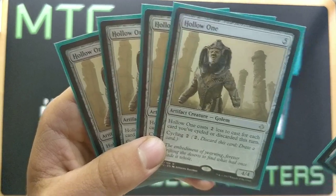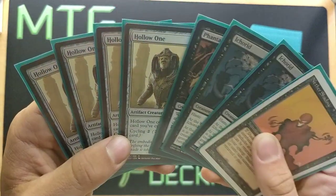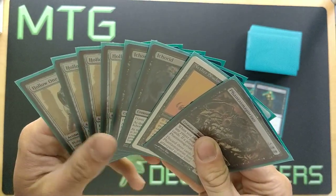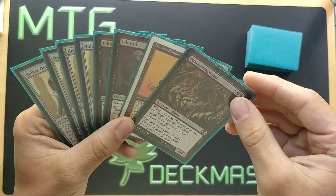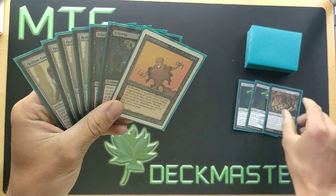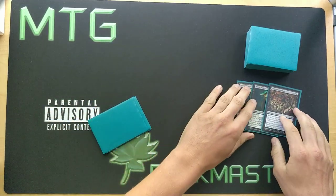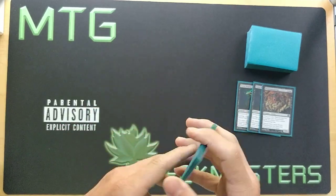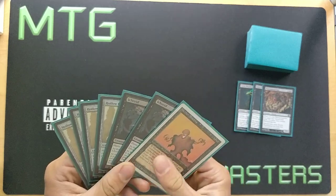We go to our end step and then our cleanup — we discard Phantasmagorion. Now we have Phantasmagorion in the graveyard. We pass the turn to the opponent.